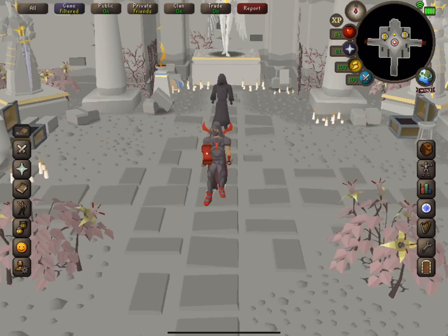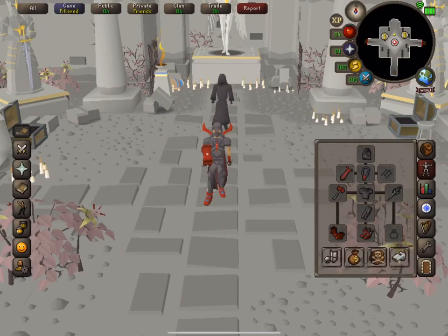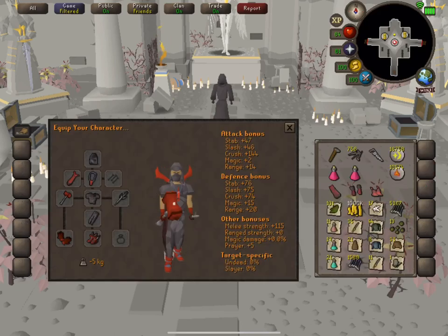We're going to call it quits there because the Hallowed Sepulcher sucks - I don't know how I did so many runs in such a short time but I'm glad it's over. The black graceful looks great, especially with some fashionscape in there. When you add in red graceful boots, cape and gloves it doesn't actually look that bad either - very happy with the way it looks.